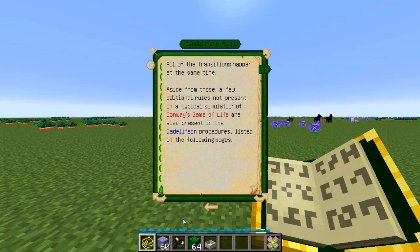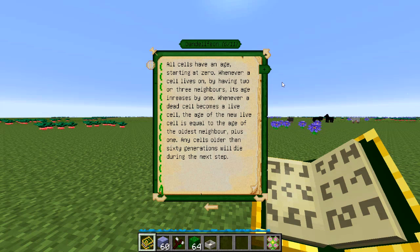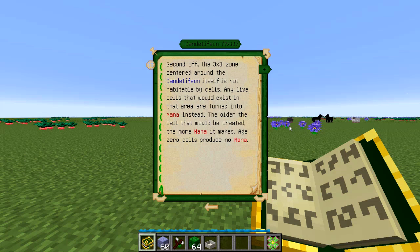Botania also has a few special rules involved here. So unlike the typical game of life, we have ages for the cell starting at zero and going up to 60, so past the 60th generation cells will die. Every generation the age of living cells will increase, and when a new one is born it will be the age of its oldest neighbor. So typically if you were to place a bunch of cells on the board and run the game, all these cells would have the same age.